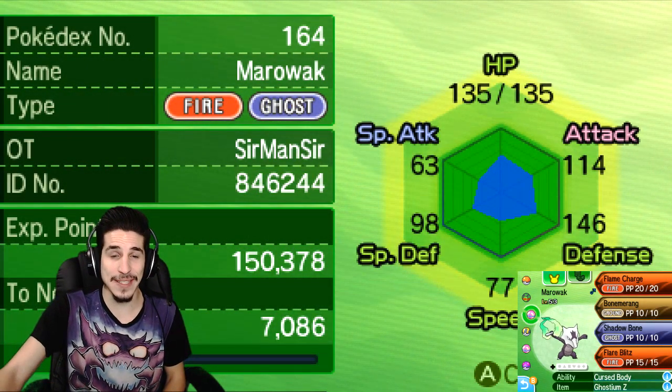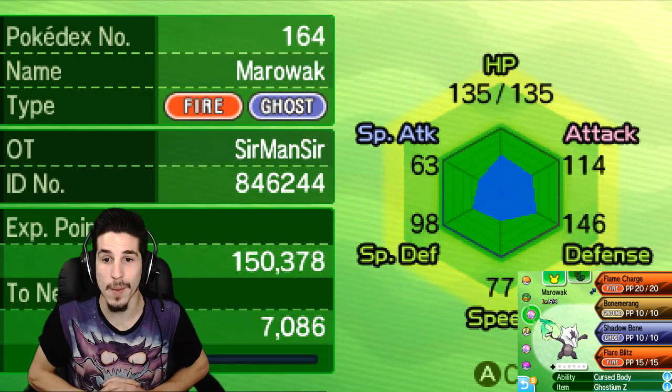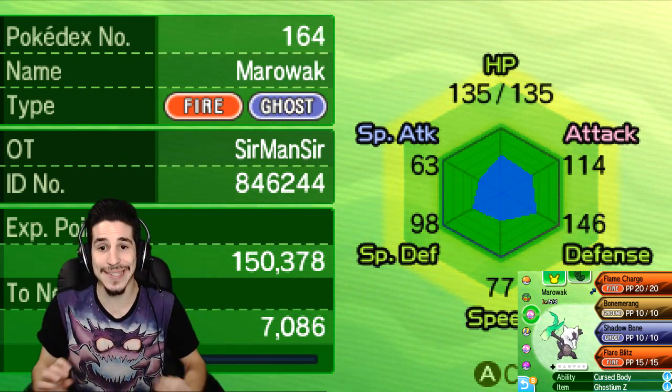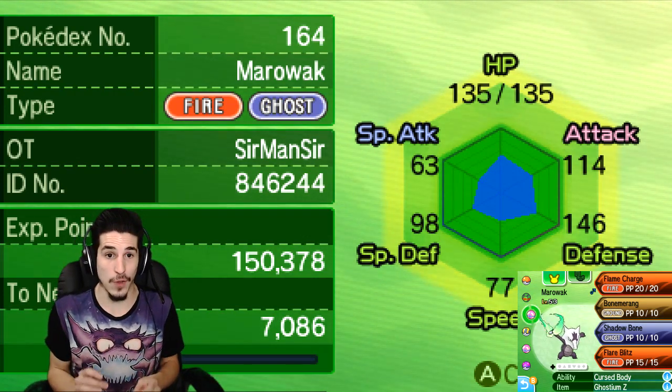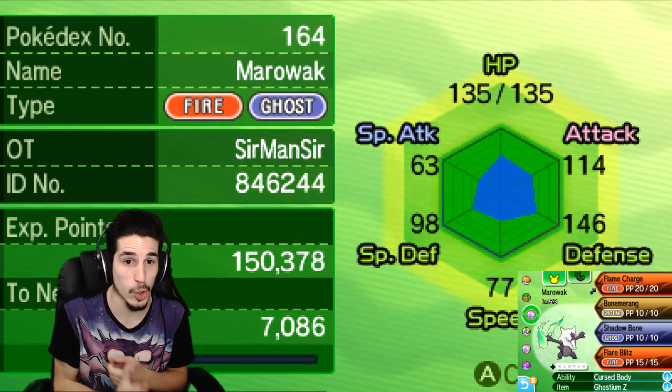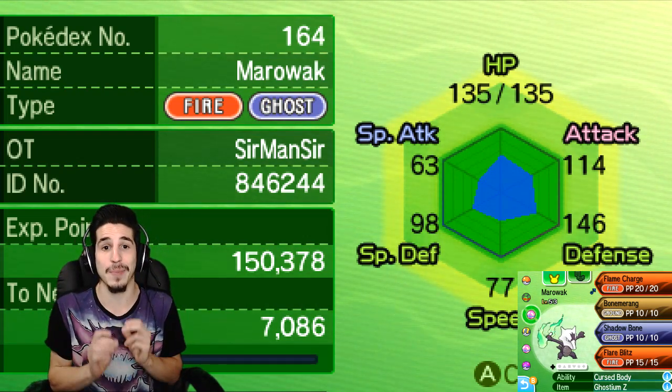What is going on guys? My name is Nips, aka Sirmancer, and we're bringing you a Sun and Moon video — a showcase on Alolan Marowak, why it should be ran the way I say it should be ran, and if you don't like that, alternate forms and movesets to that, and basically why Alolan Marowak is going to be a great mon.